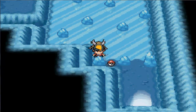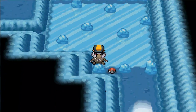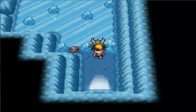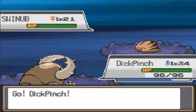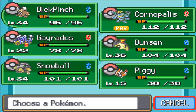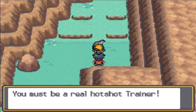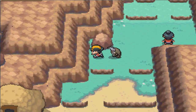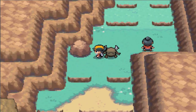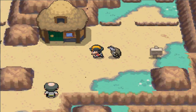We finally made it out of that stupid place and we are in a whole new place. Someone says: 'You came through the ice path — you must be a real hotshot trainer.' There's a weird rock that doesn't look like it belongs here. This is a whole new city — this is Blackthorn City. There's a Pokémon Center and also a Pokémart, which is nice because we haven't had one in a while.